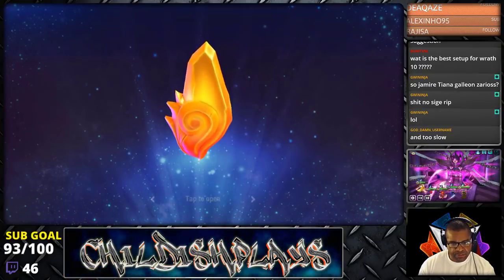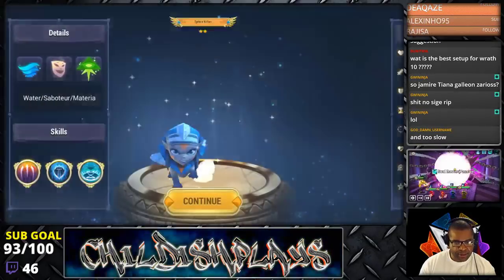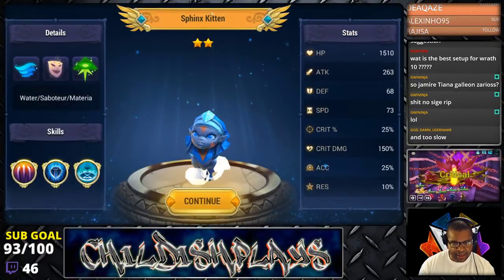In chat, someone mentions he's too slow — yeah, you don't need Shige. Galleon, Xyrus, Tiana — there are options.